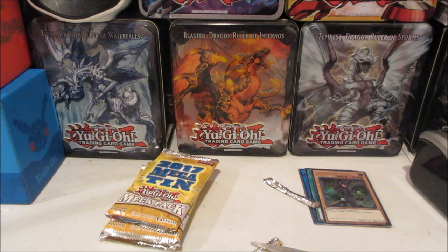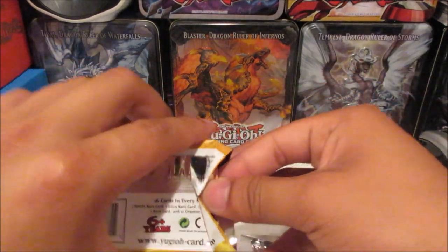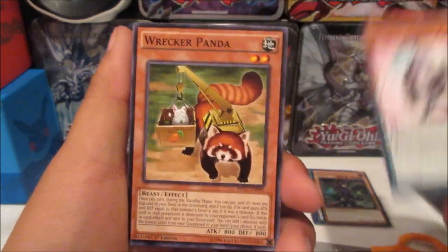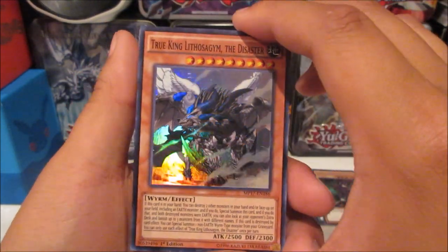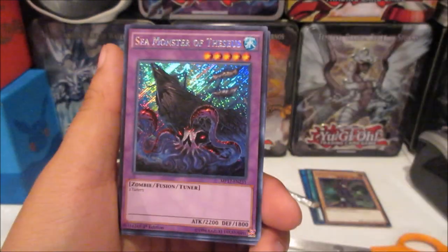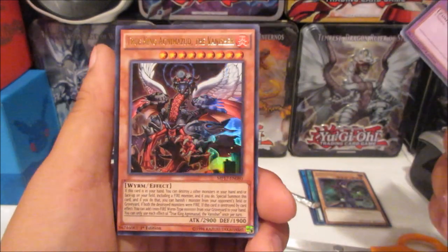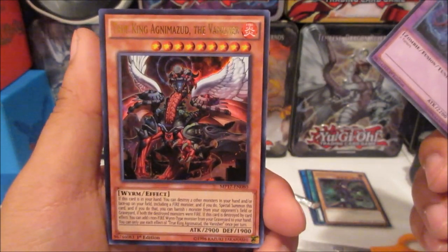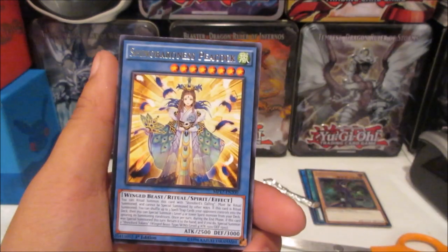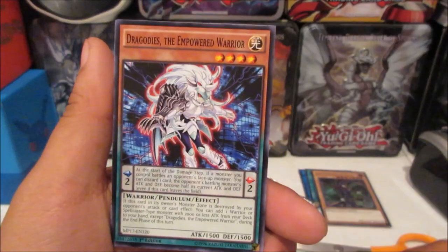We've got about one third of the Zodiac cards already. Moving on to the third pack from the first mega tin: we pulled True King Lithosagym the Disaster — I'm setting that aside because my friend needs one — and Sea Monster of Theseus. Then an ultra rare: True King Agnim Zaiyu the Vanisher — I'm not great with names — and that's another cool True King. We also got Shinonome the Priestess of the Shinobird for a rare.